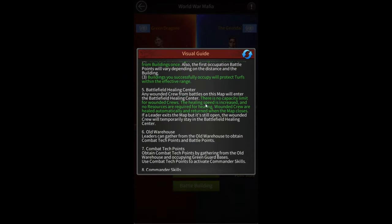Regarding healing, it works similar to family treasure. There's no capacity limit on the amount of wounded crew you can have, and the healing speed is increased massively — similar to family treasure — though I'm not sure if the exact increase is the same. You also don't need any resources for healing, just like family treasure. If you don't heal your wounded crew when the map closes, they'll automatically be healed when you reach home.